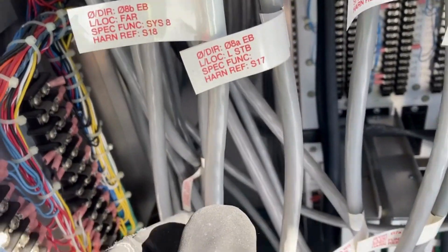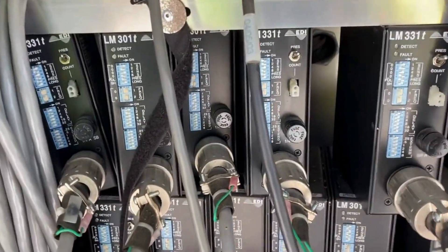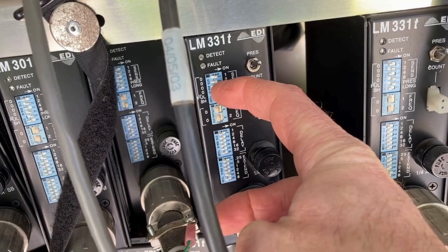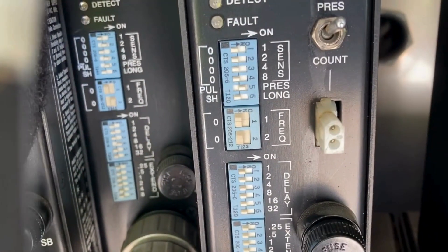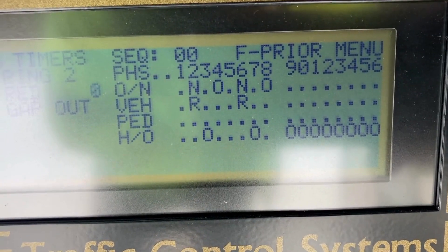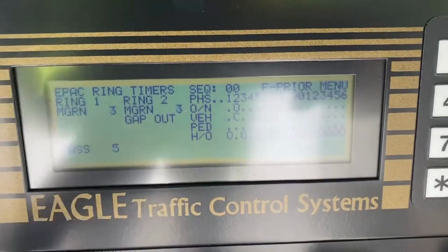We have phase two far detection, but we also have phase two stop bar that is working. So what we can do for the time being is just turn this off — just turn the sensitivity all the way off. We got those dip switches all turned off on sensitivity, meaning it's not going to detect. Which should put our detection working correctly. We shouldn't see a constant call on phase two now. And it's gone, but we have our stop bar detection working for that direction.